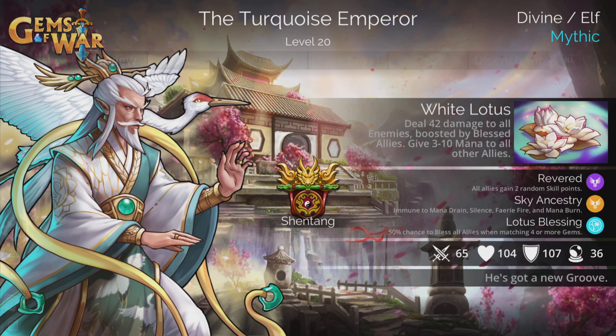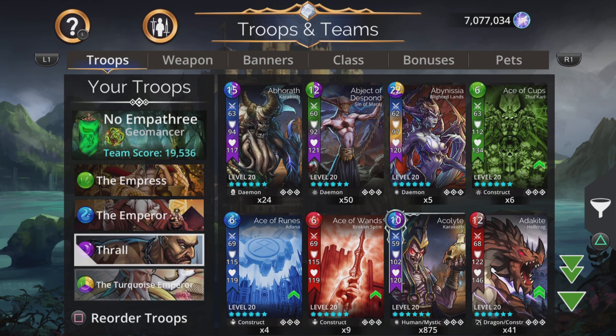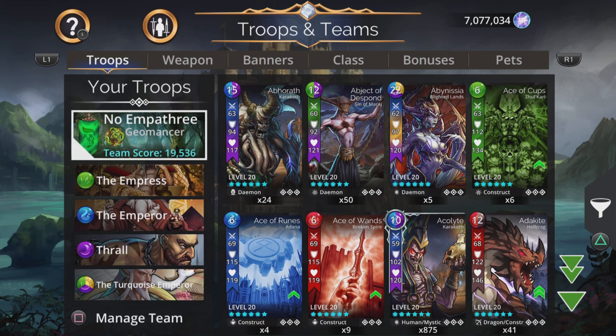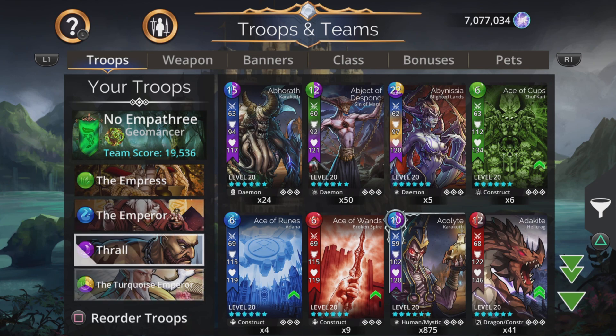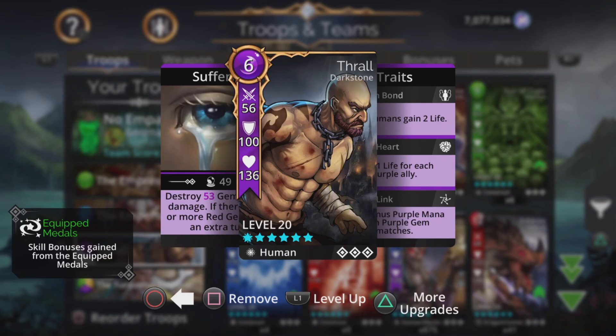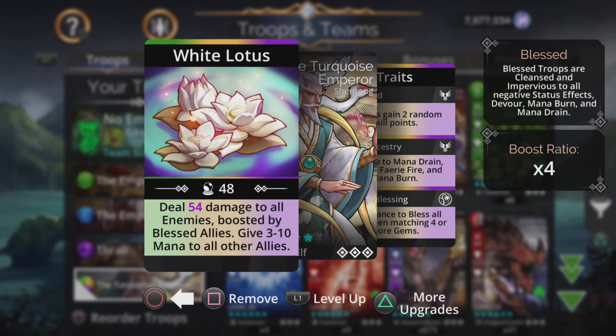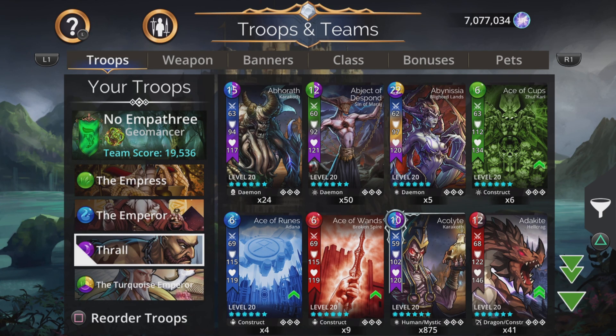Let's take a look at the team. The team I've made is called No Emperor 3 — we have 3 Emperors and Empresses: the Empress, the Emperor, Turquoise Emperor, and Emperor. No Hero, No Emperor 3. One of the keys to this is that the Empress uses only 6 mana, the Emperor only uses 6 mana, and Thrall only uses 6 mana. When you cast the Turquoise Emperor it gives between 3 and 10 mana to all other allies, so there's a very good chance you can charge all 3 up instantly.